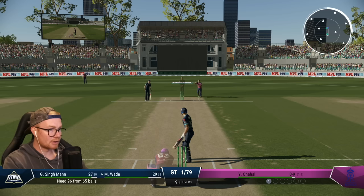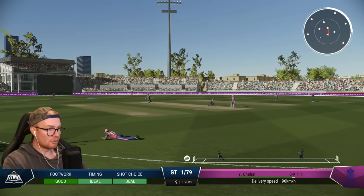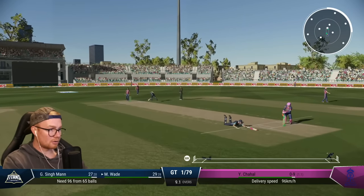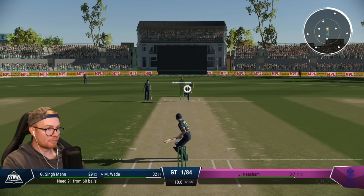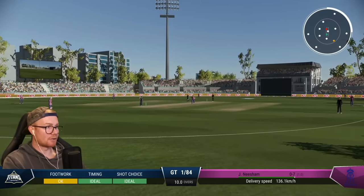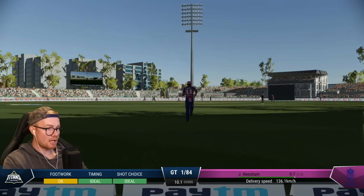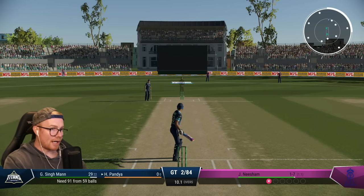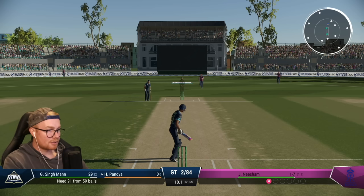Oh no — should run it. Go go go. Far out — 91 off 60. Come on, give me a full banger. That's out too — straight down his throat. Fucking hell. Promoted Hardik Pandya up the top, right-hander as well. I know Miller can hit him as well, but we need some right-handed smashing.